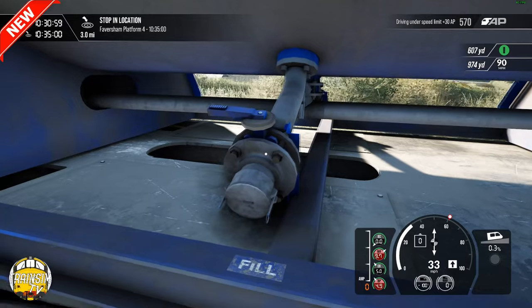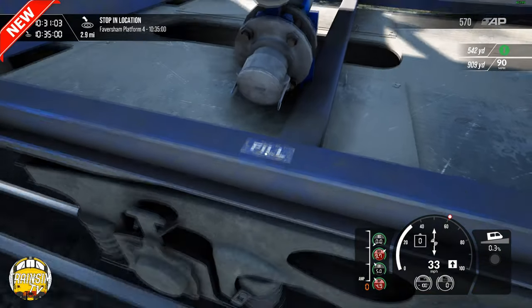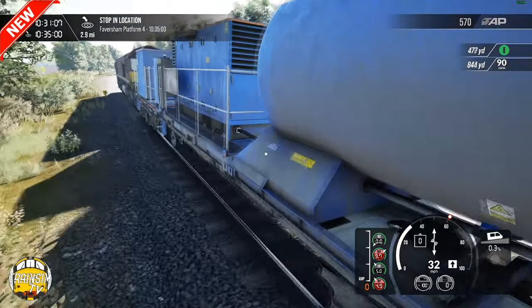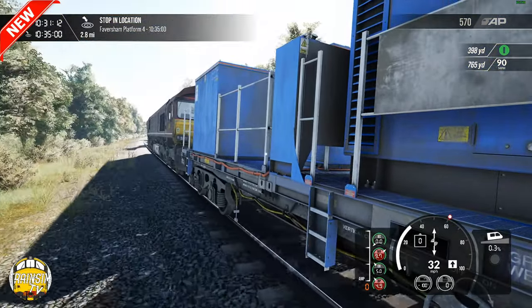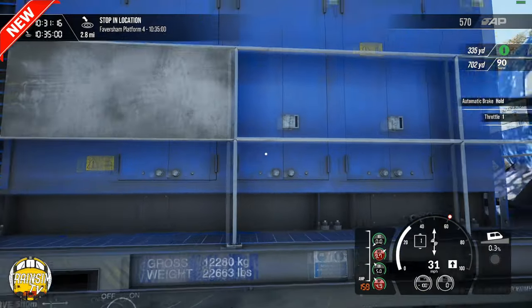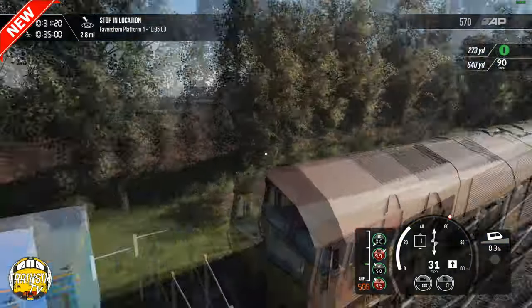There are all sorts of places where you can fill up these wagons with the hose, and you can see there's a fill sticker, all scuffed and worn. These wagons do get absolutely filthy by the time the season finishes, and then they'll go for a pressure wash, get cleaned up, and look as good as new again.